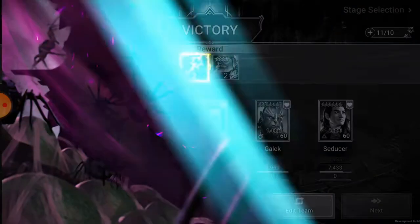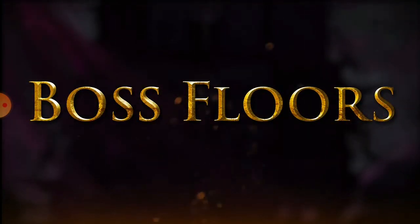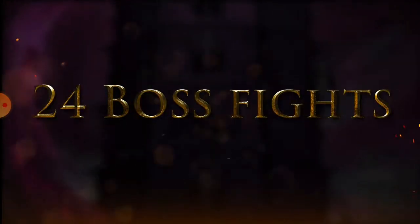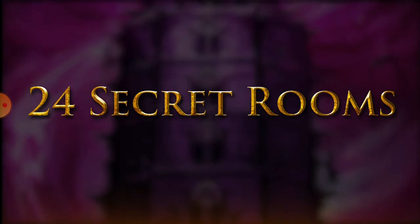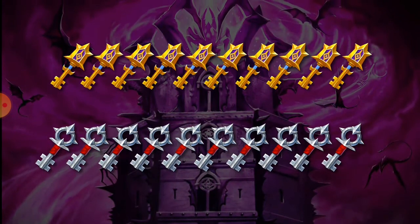To summarize: there are three types of levels - floors, secret rooms, and boss floors. You can't farm normal floors or secret rooms for extra rewards, but you can farm boss floors. Counting both difficulties, that's 240 floors with 24 boss fights and 24 optional secret rooms. That's a lot of content. To work your way through all that, you get 10 gold keys and 10 silver keys every day, delivered at midnight UTC.